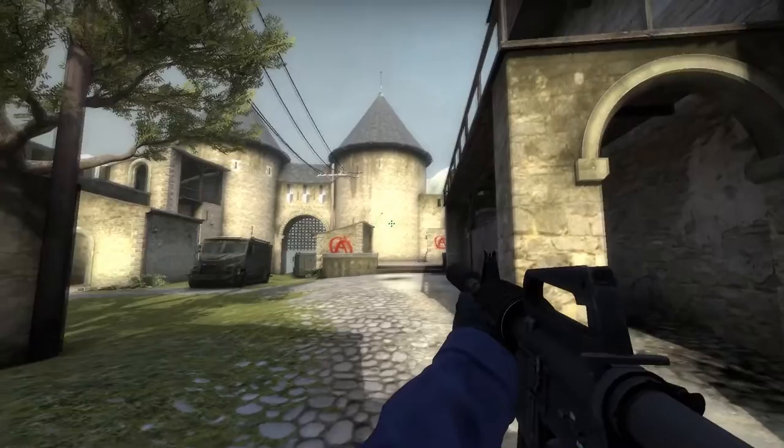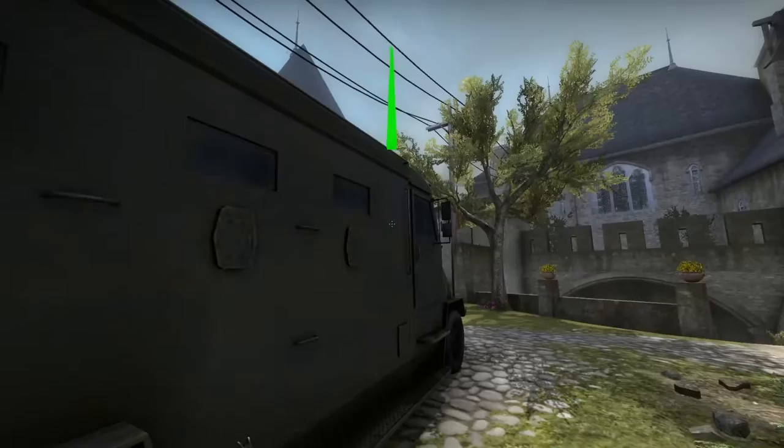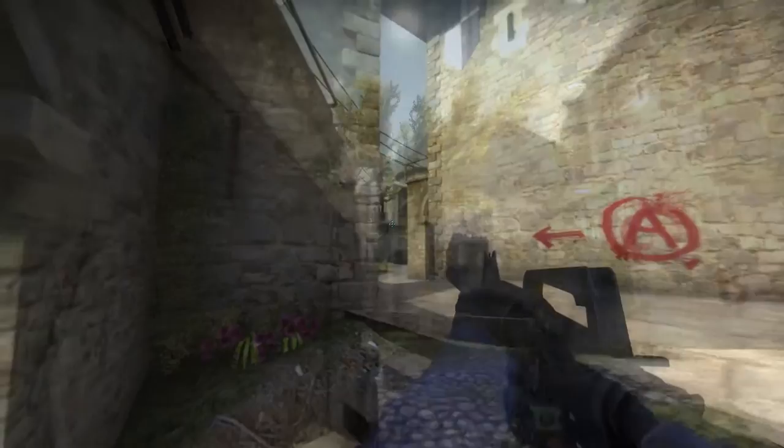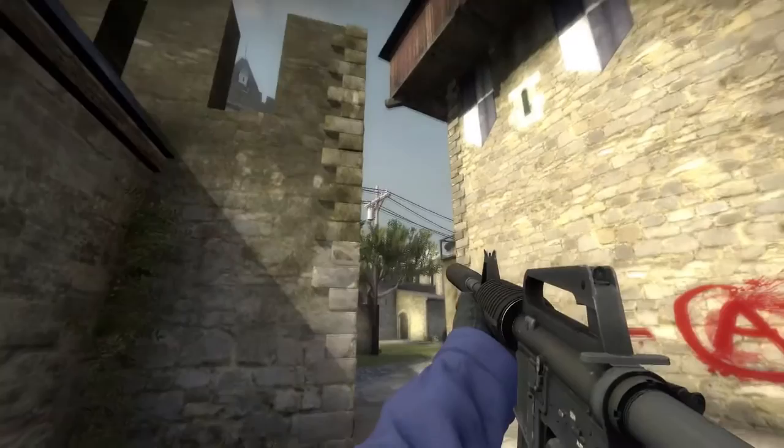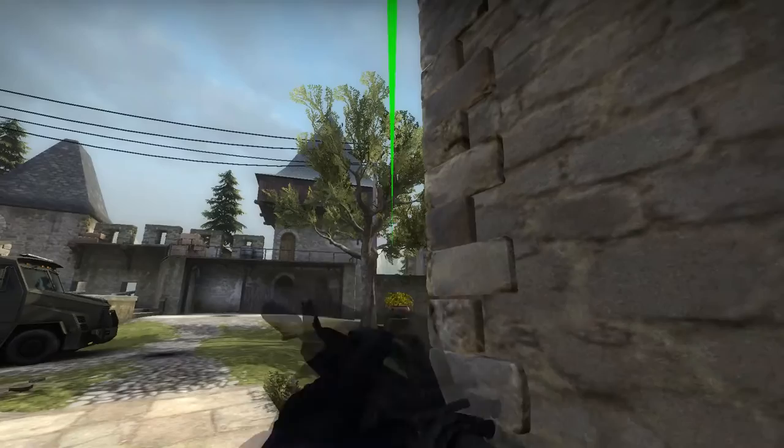You can use the back wall to throw a straight flash — probably the worst of those three. At the truck, you can throw a flash over the top and peek out with it — this is a pretty good flash. You can do a flash to the last room here, or an underhand flash at the same spot — they may see this coming, so use the one that works for you. At the doorway, you can flash over the top to flash the last room, which is quite nice.